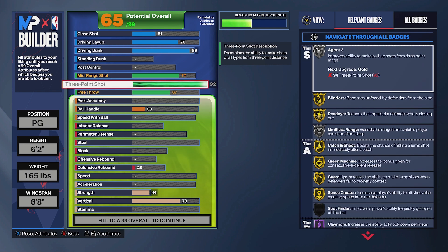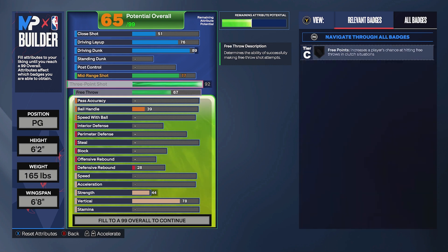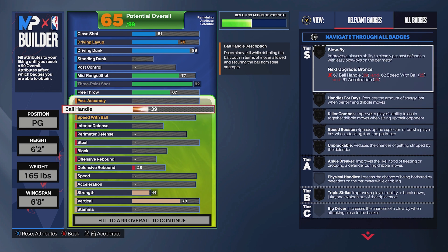Trust me on the 92 — you also get silver Agent 3, and with a 92 three-pointer that is more than enough if you're shooting off the dribble.